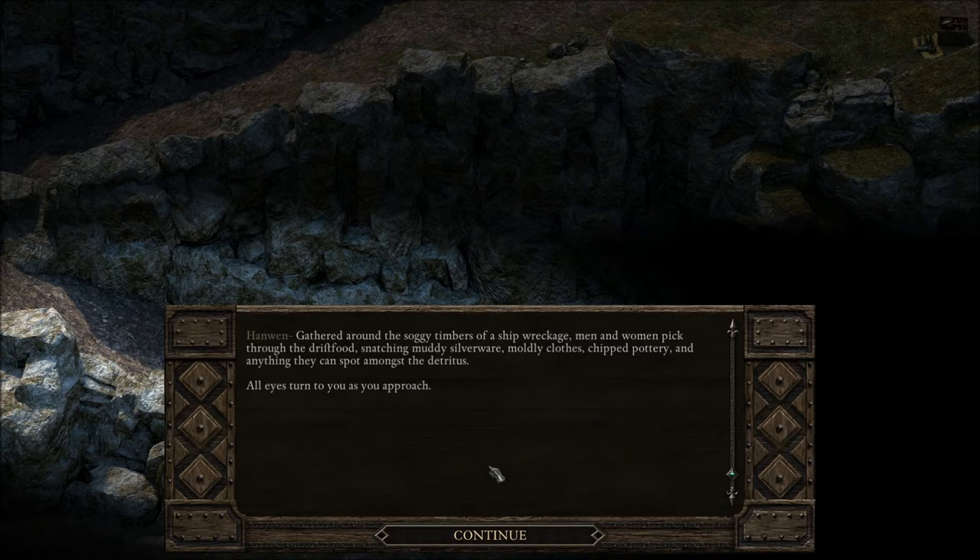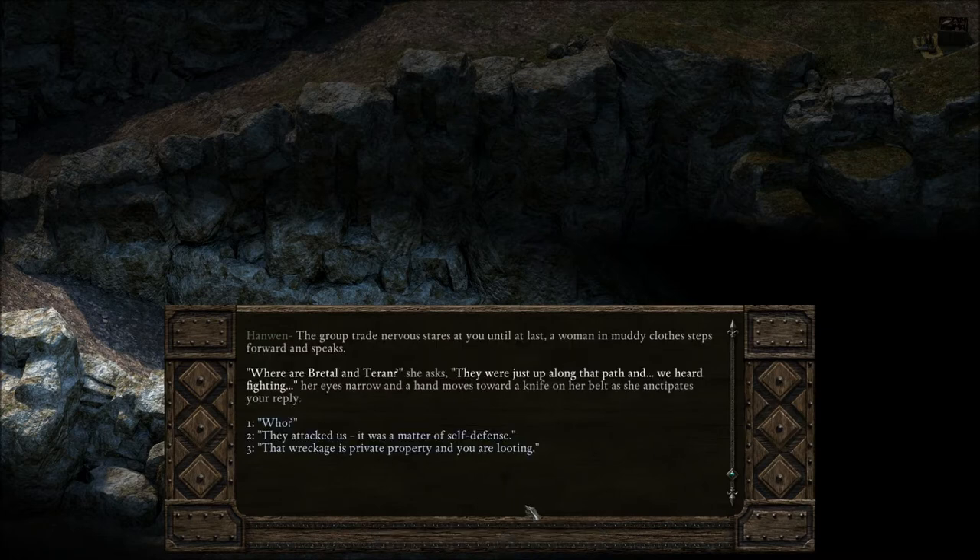Gathered around the soggy timbers of a ship wreckage, men and women pick through the driftwood, snatching muddy silverware, moldy clothes, chipped pottery, and anything they can spot among the detritus. All eyes turn to you as you approach. The group trades nervous stares at you until at last a woman in muddy clothes steps forward and speaks. 'Where are Bratale and Tyran?' she asks. 'They were just up along that path, and we heard fighting.' Her eyes narrow and a hand moves toward a knife on her belt as she anticipates your reply.